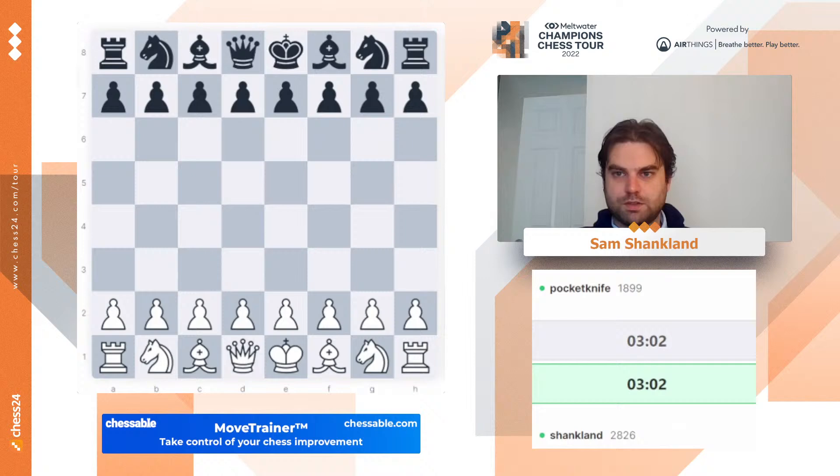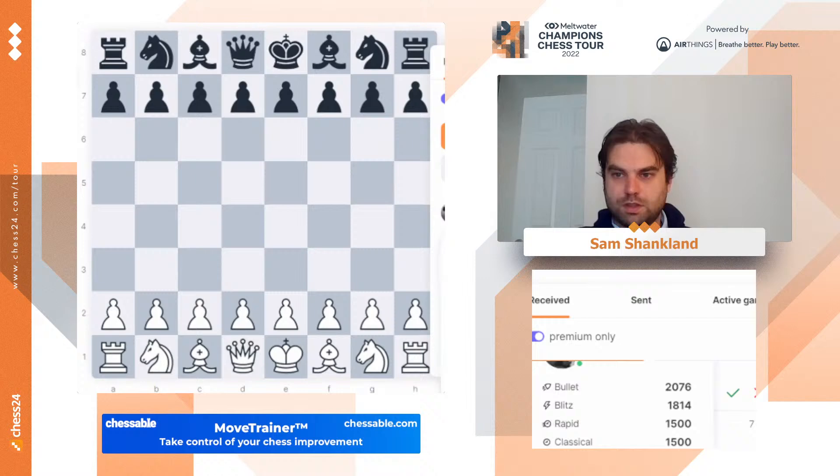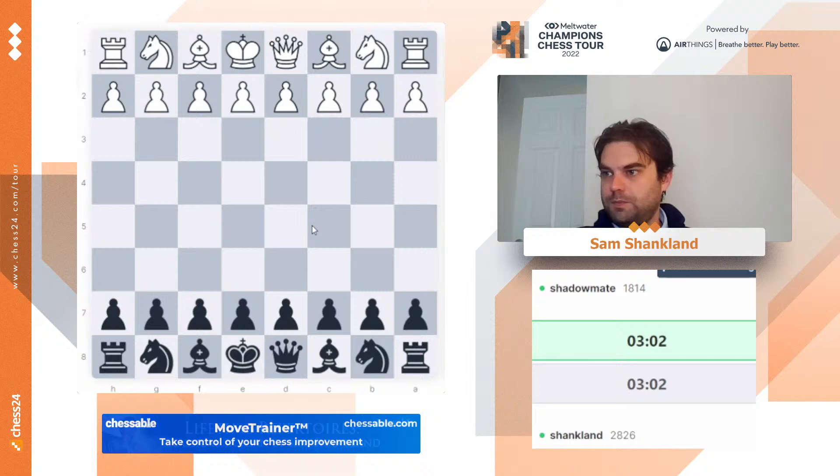I think it should be fine, but no — I'm playing white, and I'm supposed to just play black today. So guys, remember, you're only challenging me with the white pieces. It looks like Shadow Mate has challenged me correctly, so I'll play against Shadow Mate. Good luck to you, Shadow Mate. We'll have a good game.